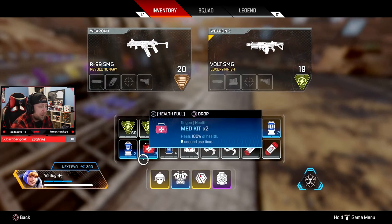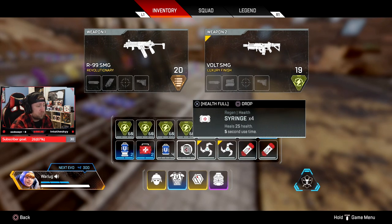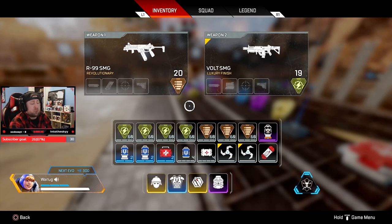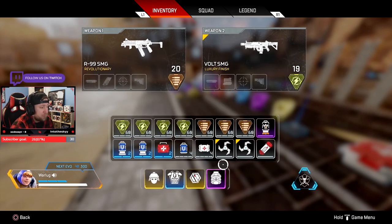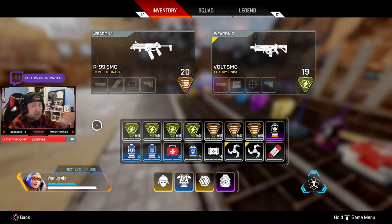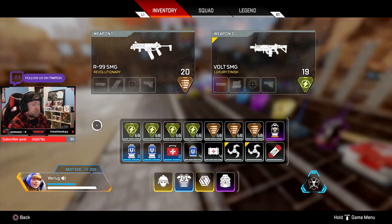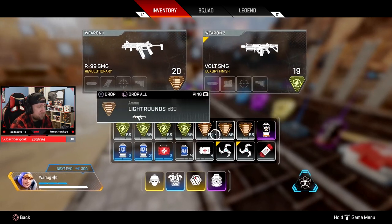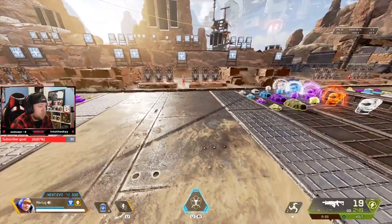My default loadout is four shield batteries, two medkits, four shield cells, four syringes, and four grenades — but a lot of times I'll swap to the Phoenix kit layout instead, which is plenty. More than enough ammo, heals, and support to win or fight for a very long time. If you have single-shot weapons or sniper rifles, definitely consider carrying more ammo.